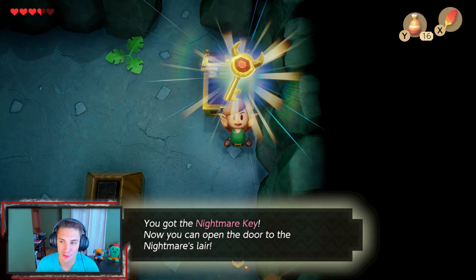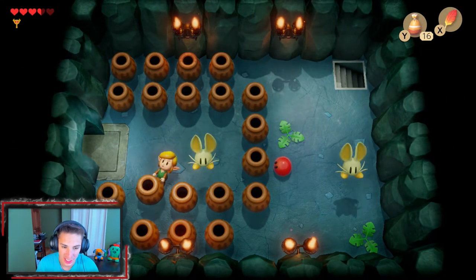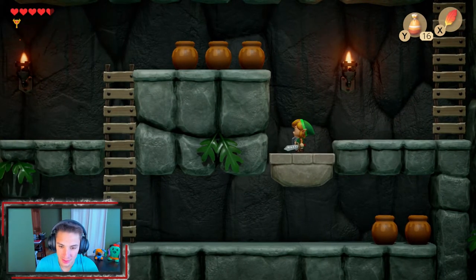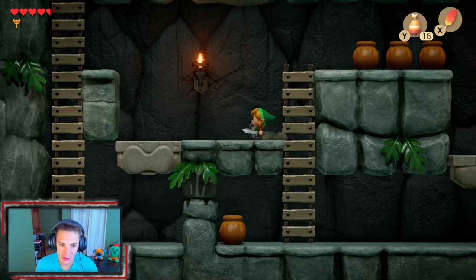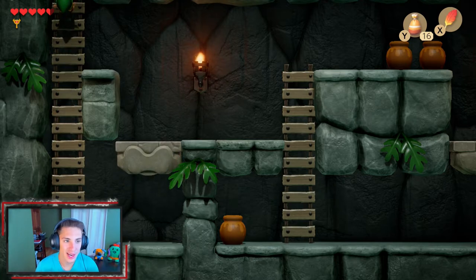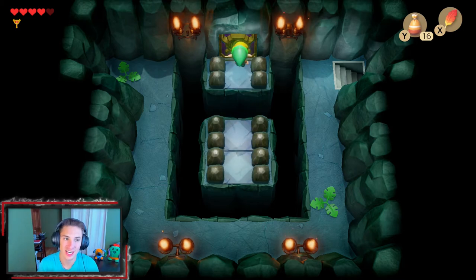Now we can check our map and see we've collected everything in this dungeon. The last thing is to go face the boss. We take out this rabbit on the way. Those little things slow you down when they stick on you. We go down here, making a run for it, and hop up. We need a pot for extra weight - we grab a pot, throw it, and run under here. Using Roc's Feather, we fall through that hole, hop over, and unlock the boss door. Let's go!